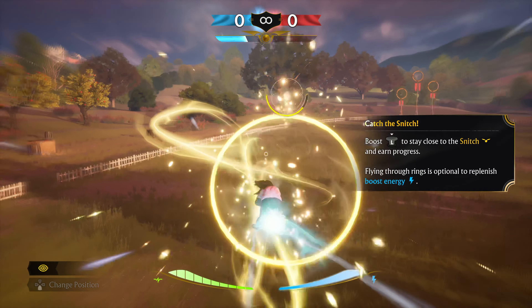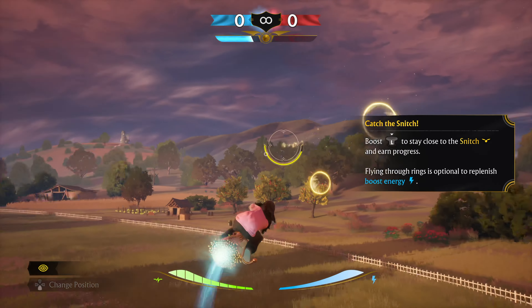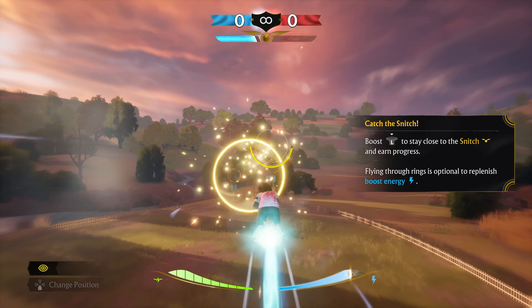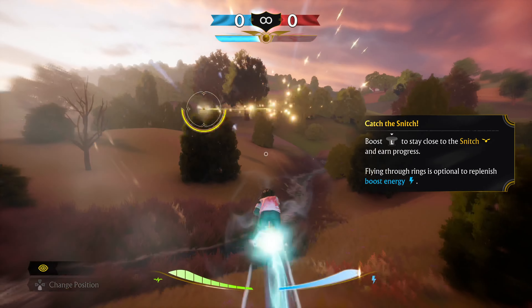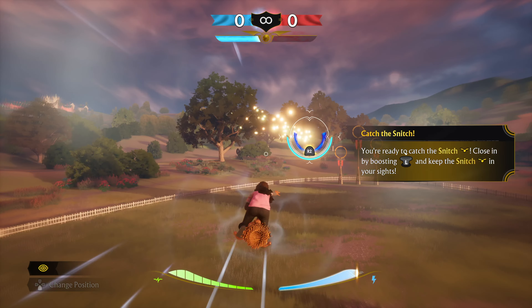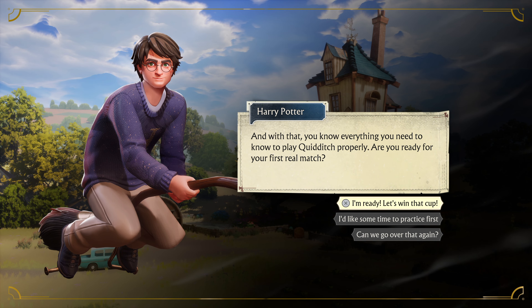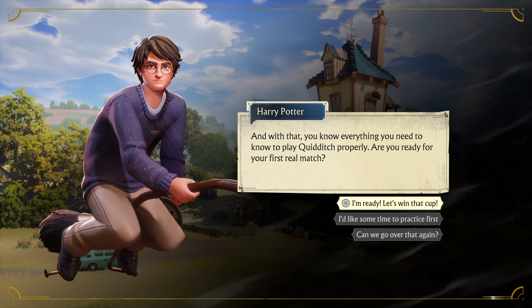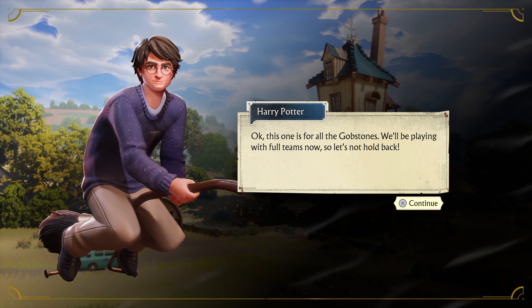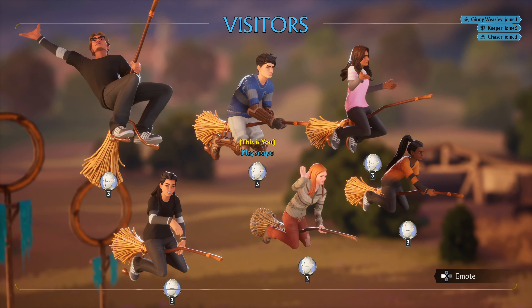All right, let's put all this practice into play. Hit that player with a well-placed bludger — don't worry about hurting them, they volunteered for this. Well, they were voluntold. Let's knock them off their broom — send a bludger their way while they're still off balance. Maybe we should worry about hurting them just a little bit at least. Spectacular — Fred and George would be proud.